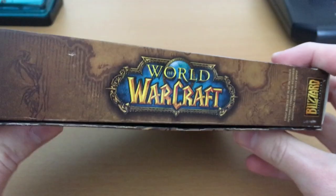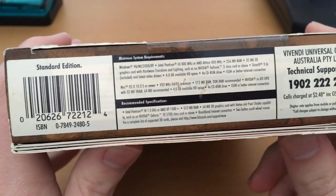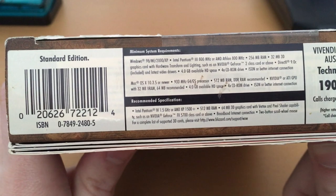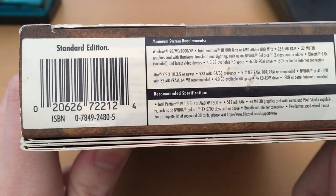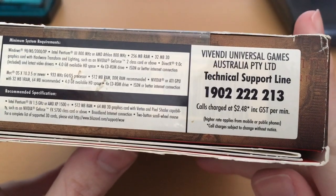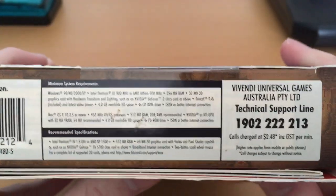Up here we've got some very tiny terms and conditions, because MMOs — it was kind of a new thing. Not a new thing exactly — things like EverQuest had been around, but it was a new thing to a lot of people, myself included. I played a few little things before it. Standard edition. Then we have system requirements. Vivendi Universal Games Australia — I guess they had something to do with it.